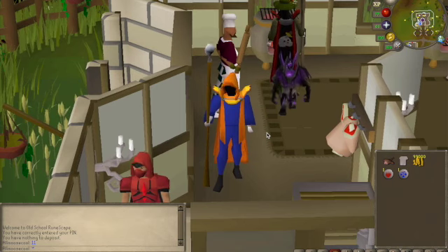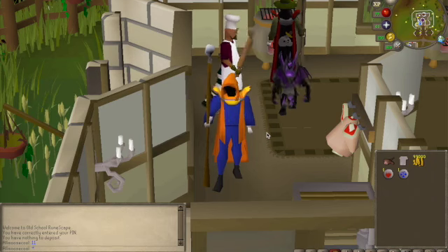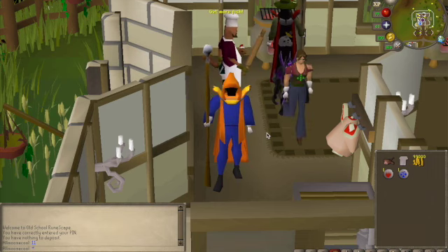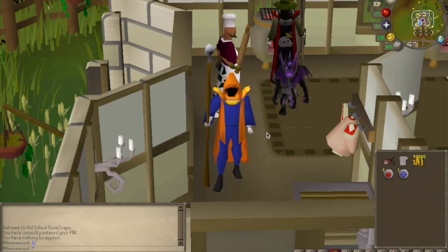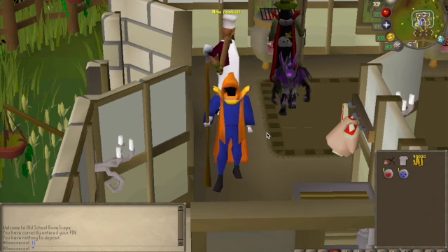For cooking, I suggest doing the Family Crest quest in order to get cooking gauntlets, which will decrease your burn level. Or if you do the Family Pest mini quest, you're able to obtain all three gauntlets for free. Now I'm here in the Hosidious kitchen because you have 5% less burn rate for your food if you are in the Hosidious kitchen, which you need 100% favor for.